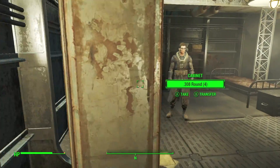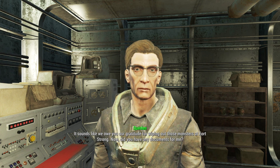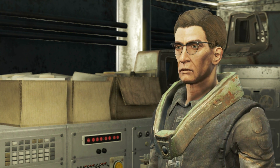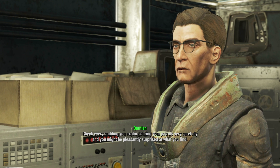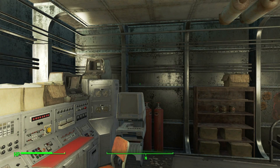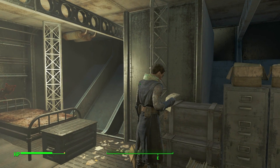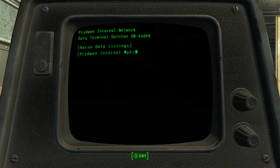It sounds like we owe you our gratitude for wiping out those monsters at Fort Strong. Did you have any documents for me? I actually do! Here are some technical documents. Splendid — I'll put them to use right away. Here are the caps I promised. The Commonwealth is an almost unlimited source for these technical documents — check every building you explore during your patrols very carefully. Quinlan looks like a character that stepped right out of TimeSplitters. These technical documents are worth 25 caps each, which isn't bad. You guys were saying in the comments that the research patrols are never-ending — it's an infinite quest. I'll probably do at least one at some point to show them off.